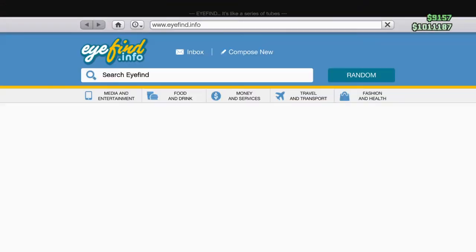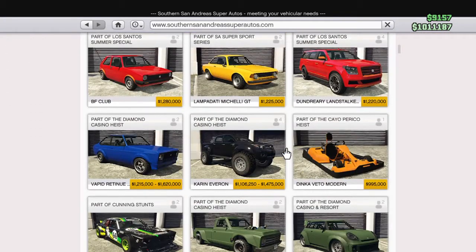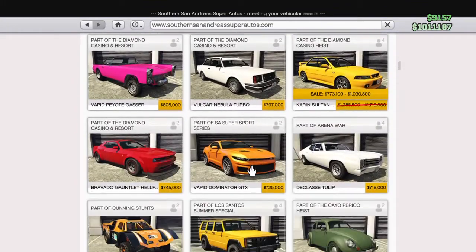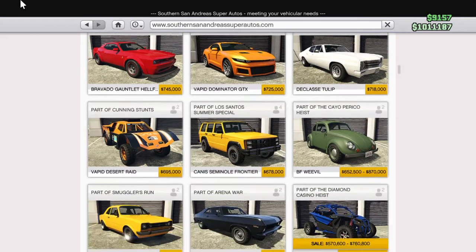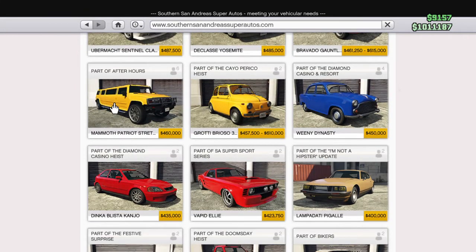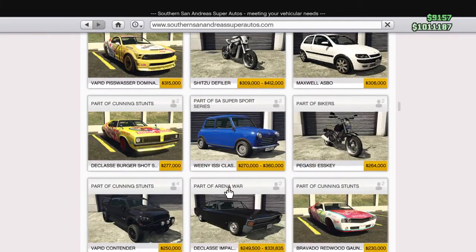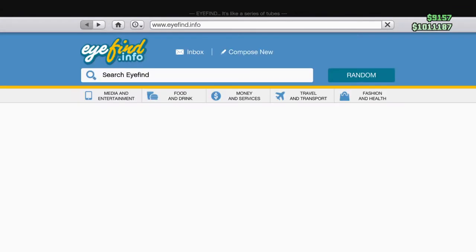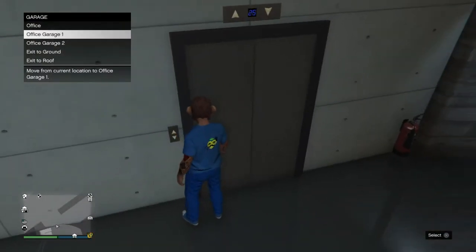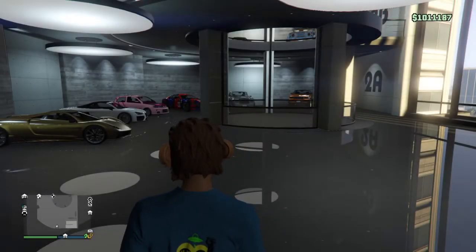That's my garage tour. One of my favorite cars in here has to be the Asbo — people call it the pussycat car. And the Conjo — those two can both be used in the Diamond Casino Heist as the getaway vehicles.